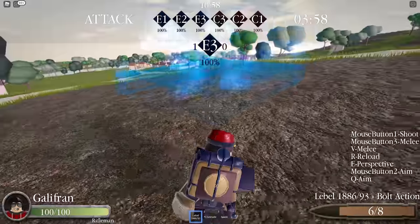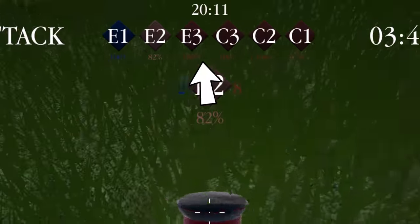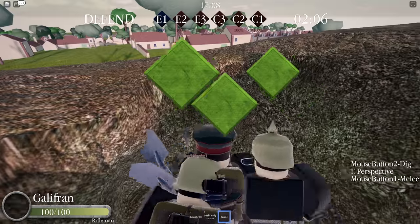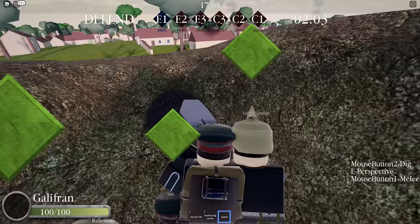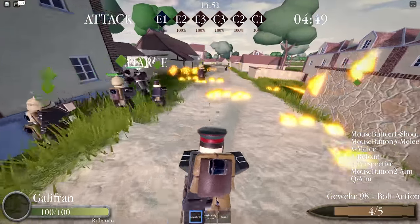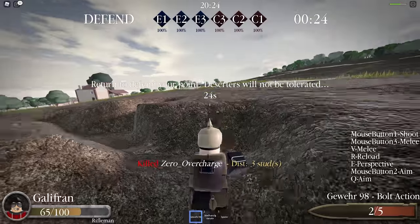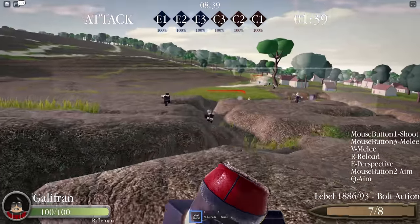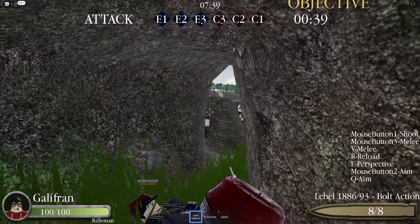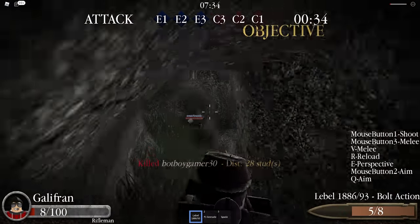How the game works is that there are capture points all along the map that both teams are trying to capture and or defend. Whoever captures more of the enemy's points wins the game. There are also phases every five minutes — those phases being attack phase and defend phase. During the defend phase, you and your team will be digging trenches to defend the position from the enemy. During the attack phase, you and your team will rally up and make a massive charge across no-man's land and into the enemy's trench network. The only thing that wins the game for you and your team is pure skill, which is exactly how it should be.